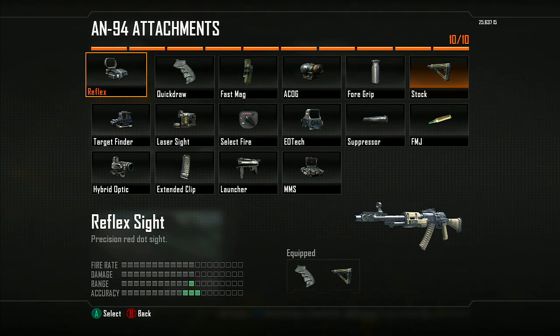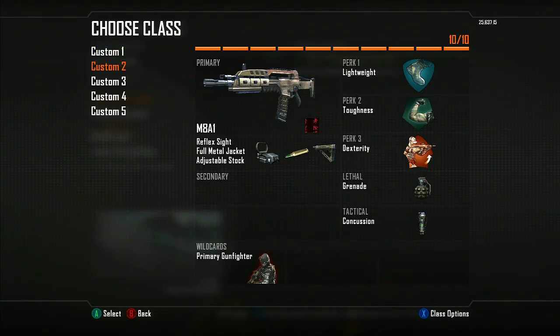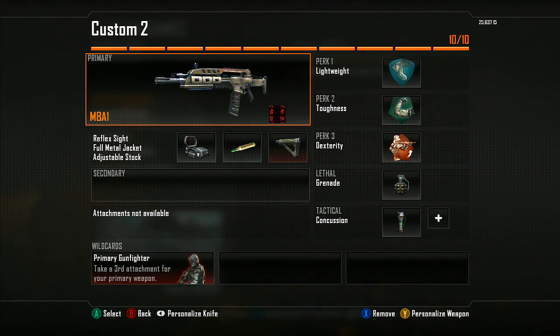If you don't want to use quick draw, I suggest using the reflex — it just kind of comes down to personal preference. I don't find the iron sights on the AN-94 to be bad, so that's what I go with. Second class: the M8A1 — same kind of setup with the adjustable stock and lightweight.